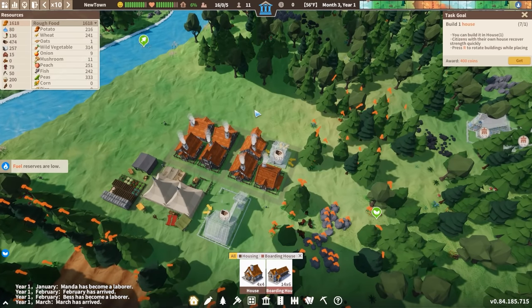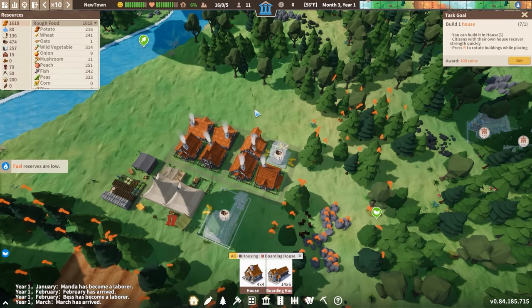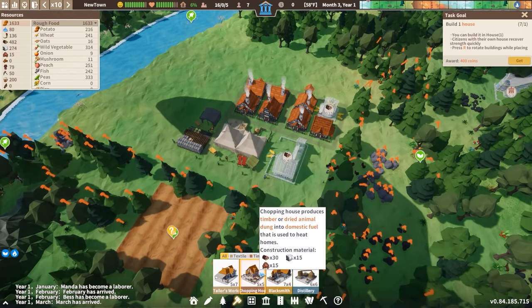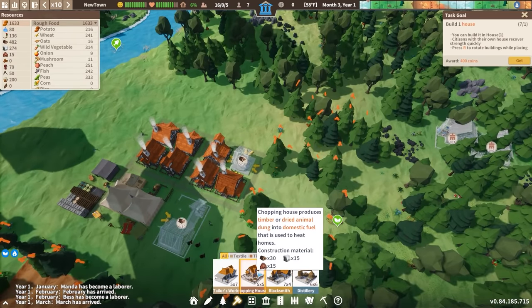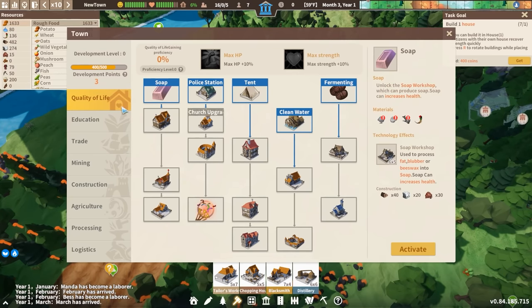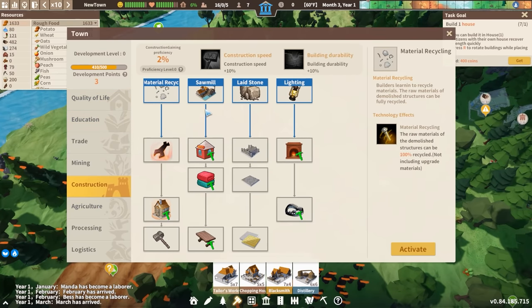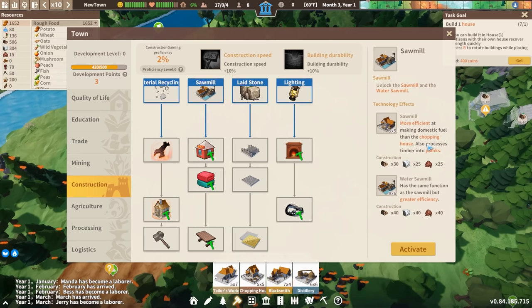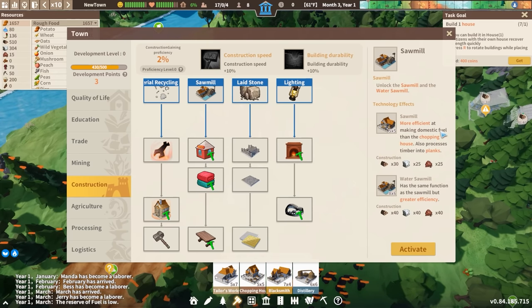Fuel reserves are low. When people are very cold, they're going to need fuel in order to keep themselves warm. We'll need to set up a chopping house in order to turn timber into fuel. Alternatively, if we were to spend some of our research on the sawmill, we would be able to get some fuel from here — more efficient at making domestic fuel than a chopping house. So if we're going to do that, this might be the way to go. I've got three development points right now.